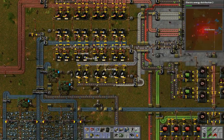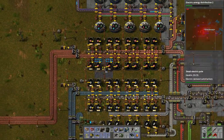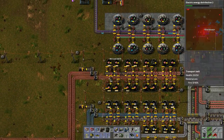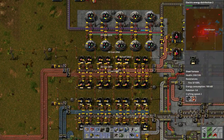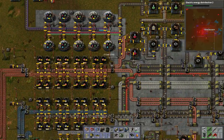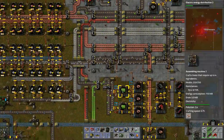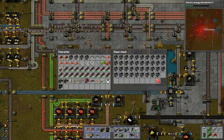Blue research is set up and batteries are making — this is awesome! The next order of business: we need accumulators. Let's set that up before we finish this episode, then we'll continue in the next one.